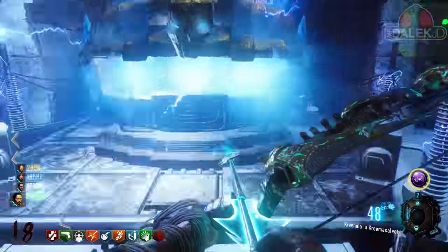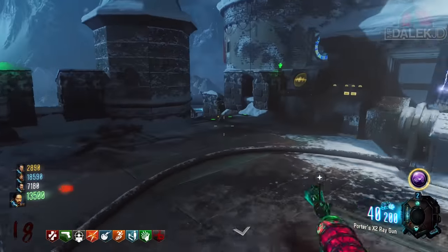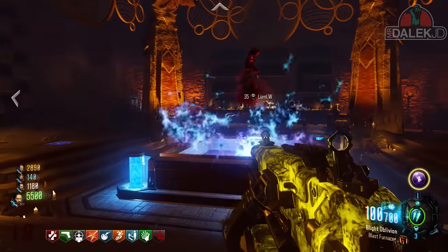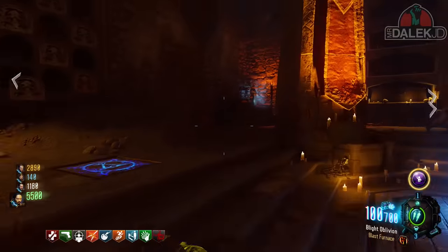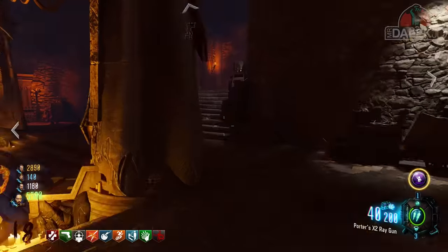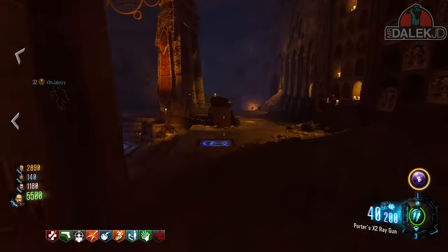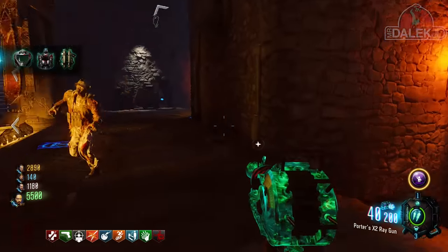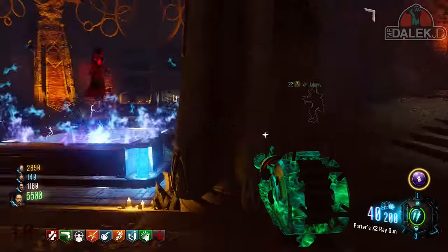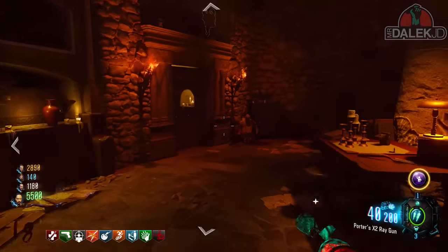The Gobblegums I suggest are Aftertaste, Phoenix Up, Perkaholic, Cashback, and Alchemical Antithesis. In my 4-player game, one person had Aftertaste, I had a Phoenix Up, someone else had a Phoenix Up, and someone had a Cashback in case we ran out of ammo. All players must also have built and acquired the Ragnarok DG4 Gravity Spikes and be able to use them before continuing. If anyone can't use them yet, more zombie kills are required to charge the Ragnarok up, so keep playing rounds until everyone is ready.